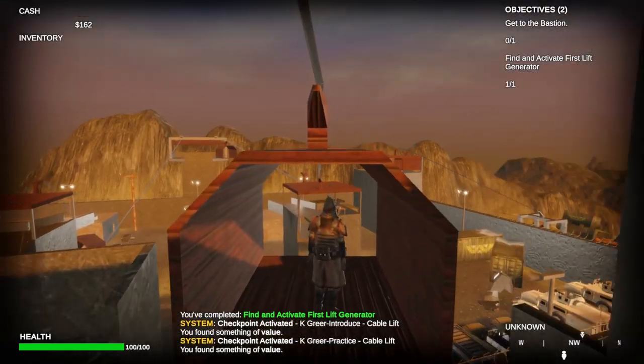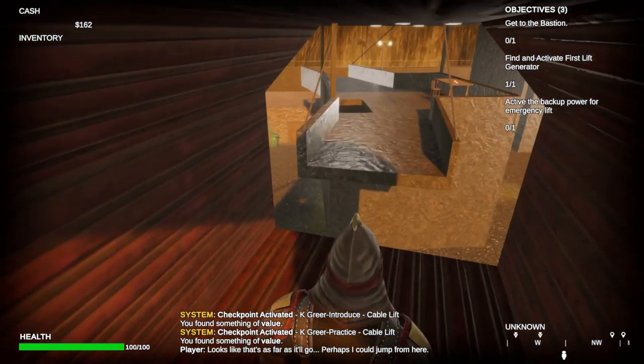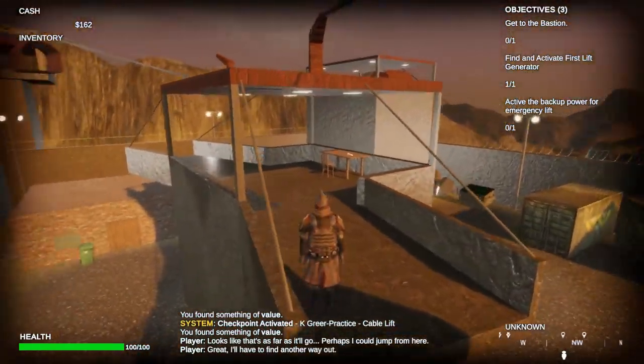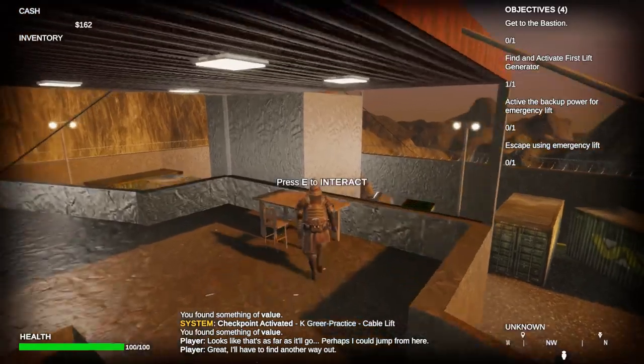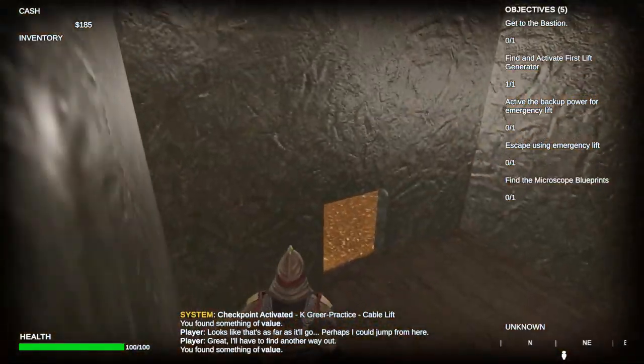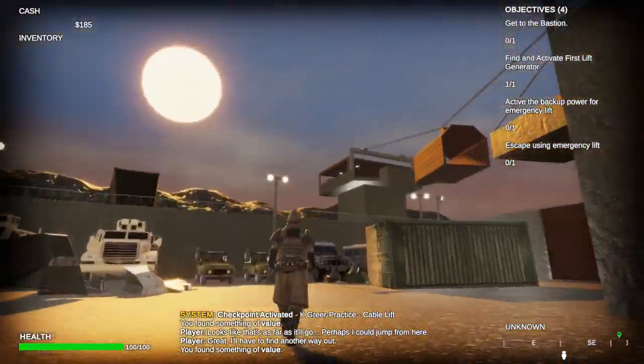That's that setup. Up here, we go straight into the practice setup for cable lifts. More collectibles are laying around. Now the practice setup is going to break, so that the player cannot return that way. They have to find a way forward — they can either jump or drop. We're going to jump across.